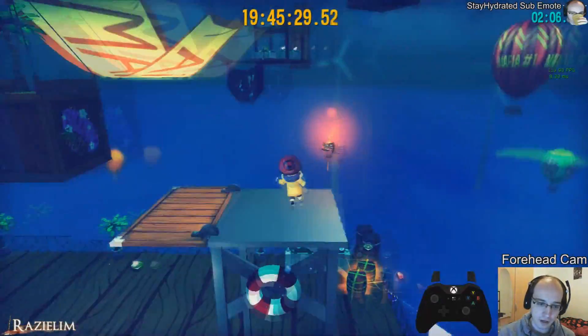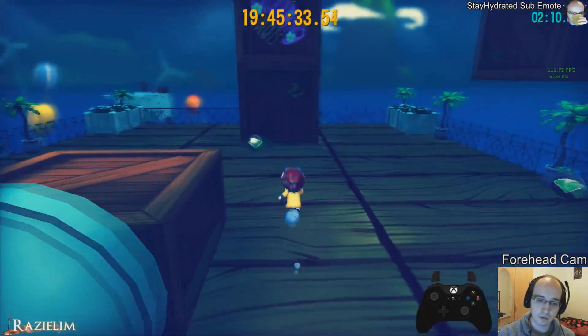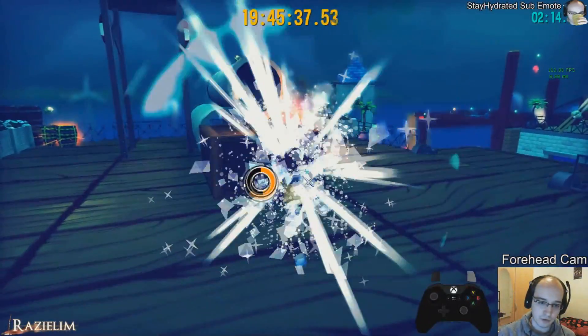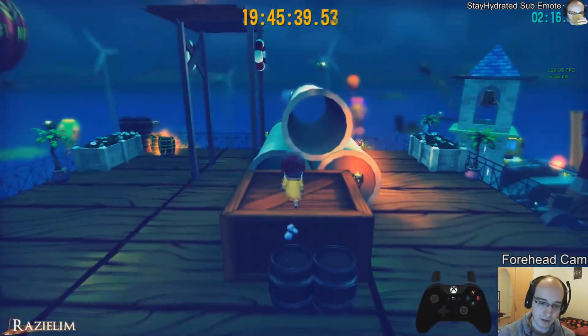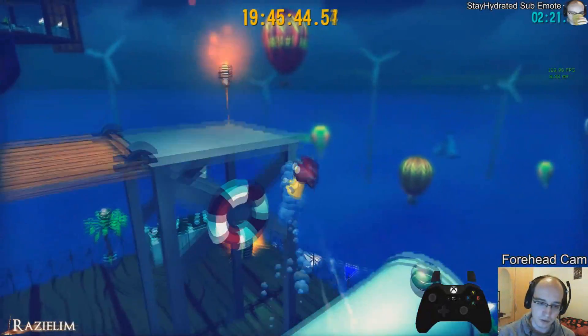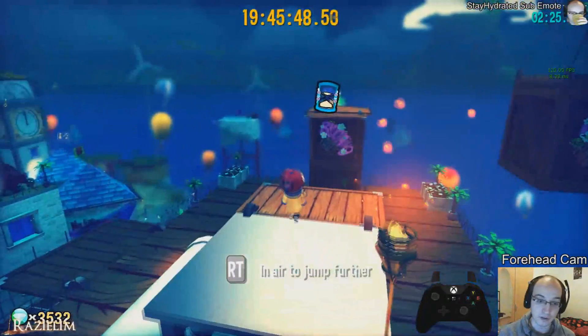We wonder if we could somehow manipulate that enemy into standing over here, and then we can jump on him, and by using that make it over to the other side, but we haven't figured out how to do that yet. So there might be another update at some point later where we do indeed figure that out. For now, we couldn't figure it out.